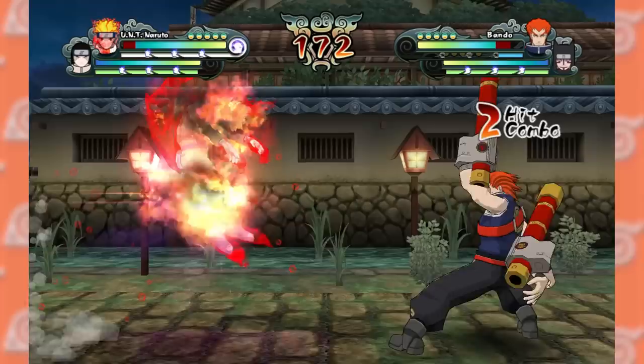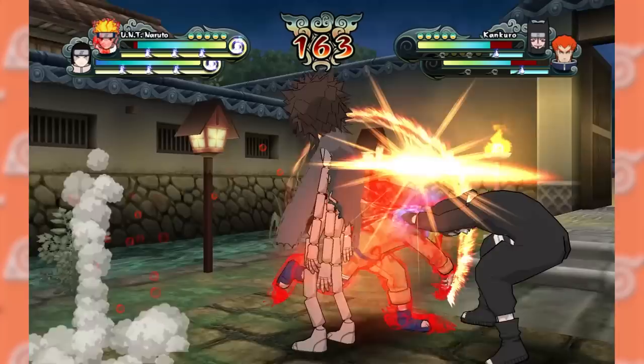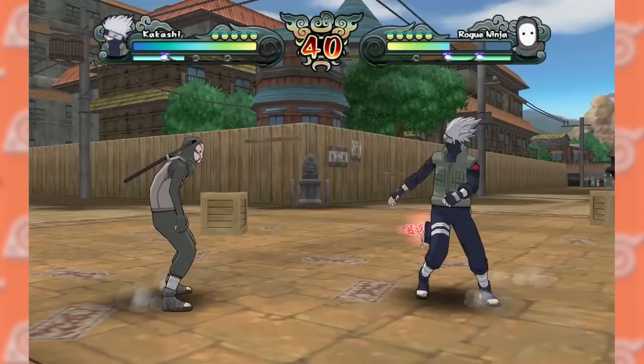Gameplay-wise, this game expands on the gameplay of Revolution 1 while also implementing both Gekito Ninja Taisen 4 stuff and a pretty major new mechanic. The tagout system from Gekito Ninja Taisen 4 is back, but this time you can only have up to two characters per team. This isn't bad though, and the higher paced fights are still here. Having a tertiary character didn't make the experience any better, so I do think that two is a good number.